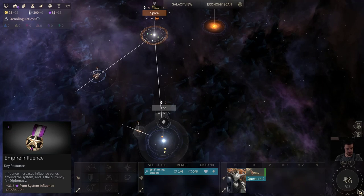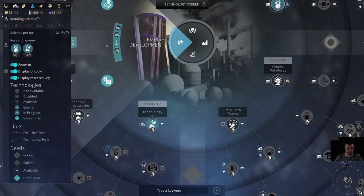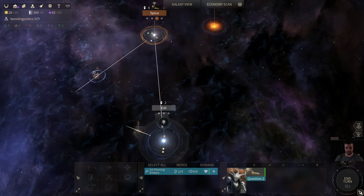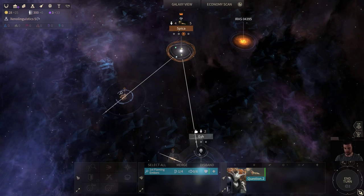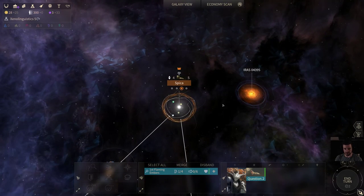It's turn two and we have 85 influence already, thanks to the 50 we got from our curiosity. These guys give a natural plus 1, but we can still afford to do two praisings. We'll gain a total of 45 over the next 10 turns at 5 a turn, which means on turn 6 we'll already be getting dust and science from this minor civilization using exactly all of our influence.